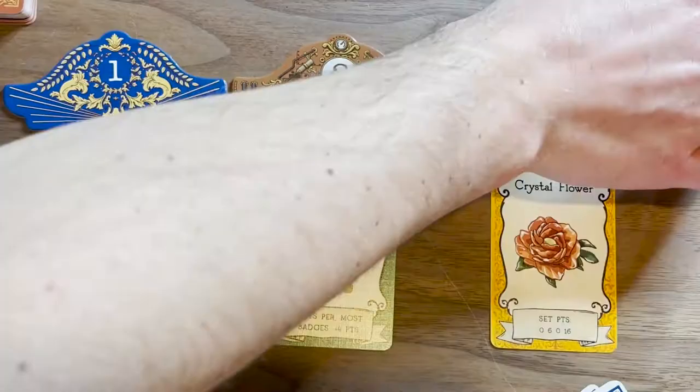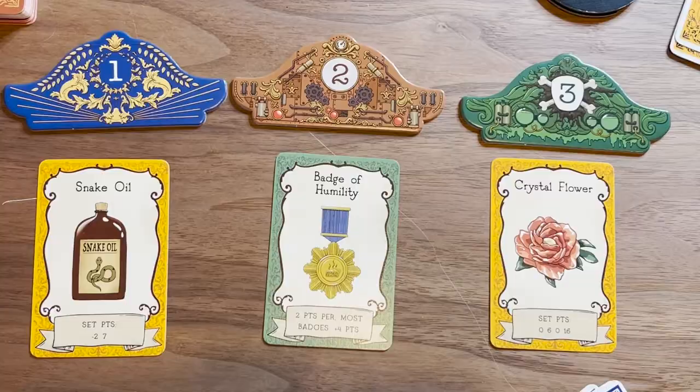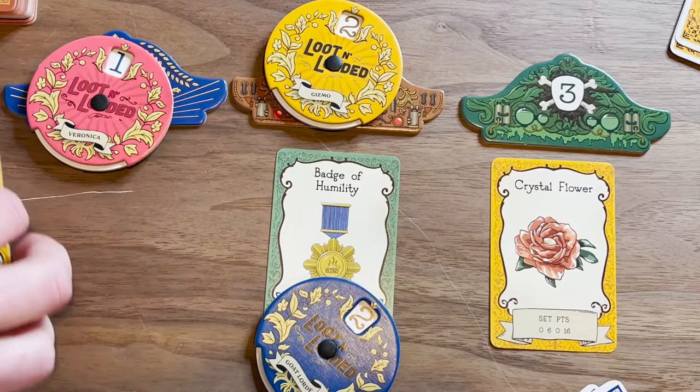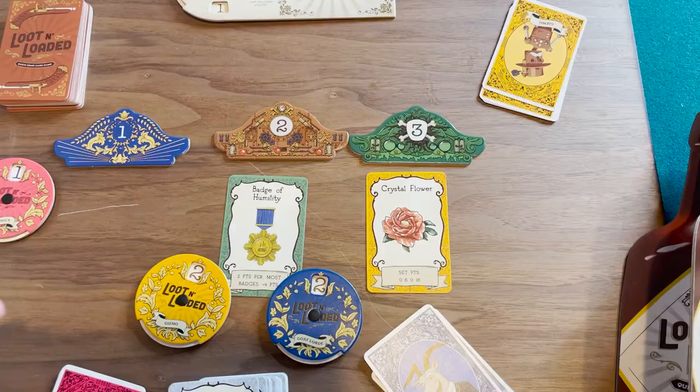The other people are going to do the same. They're going to put it on two, and he is going to secretly put it on two as well but they don't know that. All at once everyone reveals — these two are coming to the same location, and this one is coming to location number one, so this person gets that card uncontested. Now these two are going to face off in a duel to get the other card.